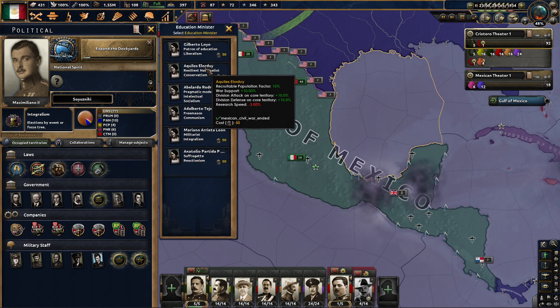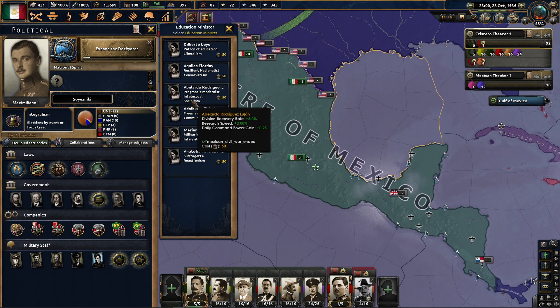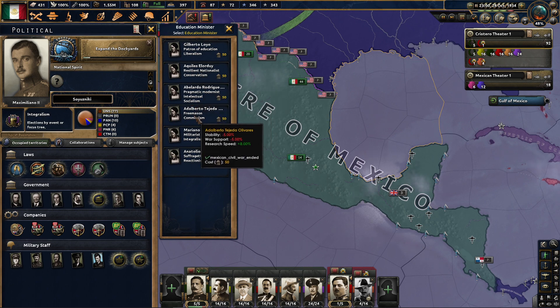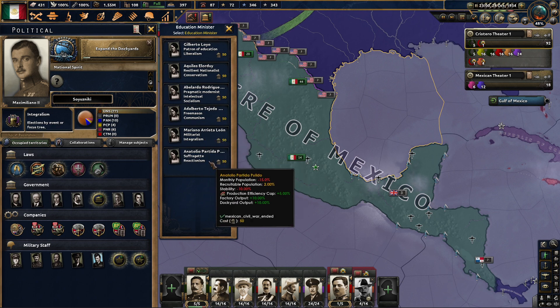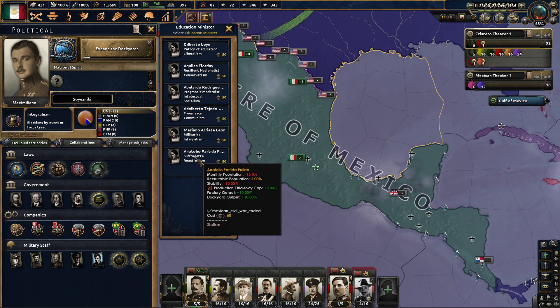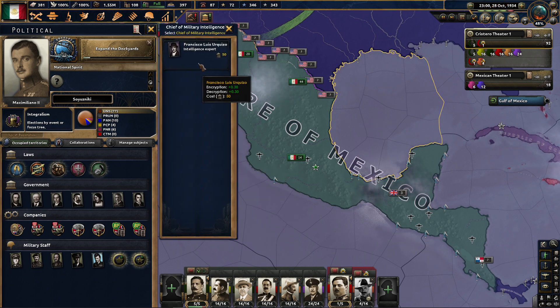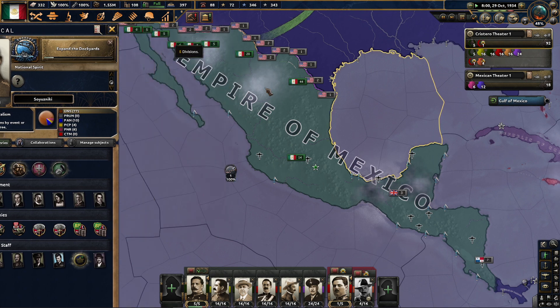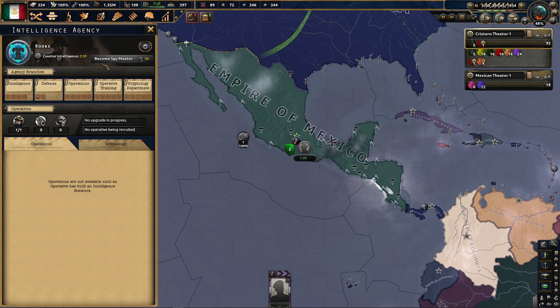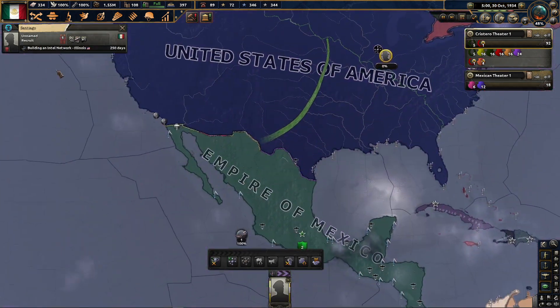Education minister — 100%, we're already good on all the stability. Command power gain daily could be useful, but 8% research is pretty sweet. Reactionism hurts stability and my monthly population, but I get another 2% recruitable population and more factory output — I think that's more important. I just realized my agency — I think this guy hasn't been doing anything. We need to get building an intel network over here or something.